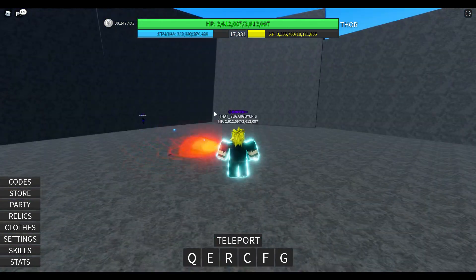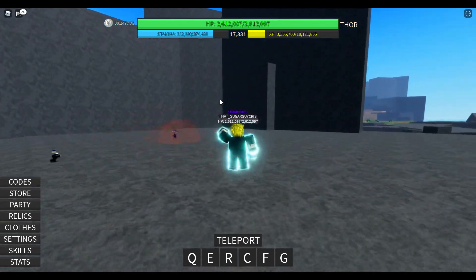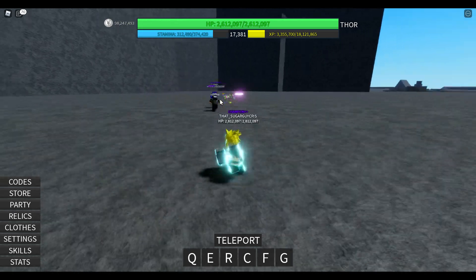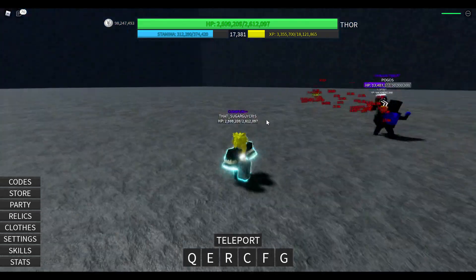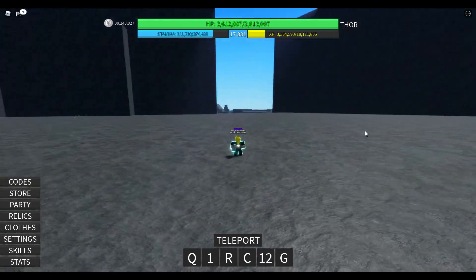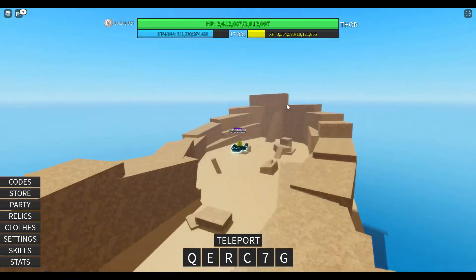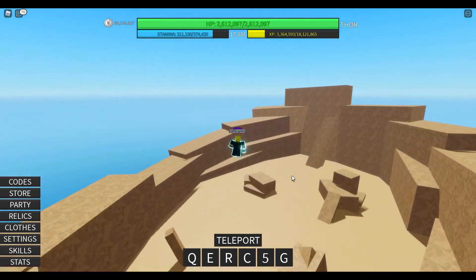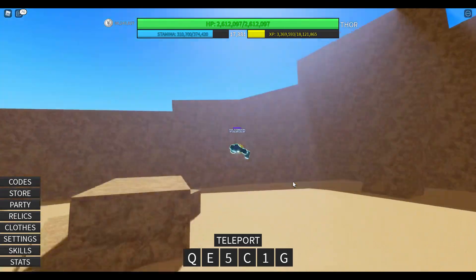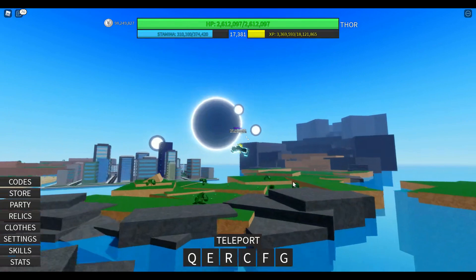Why did I mention the phoenix class? Well, it offers the longest range moves and all the abilities are actually long range. That is amazing because some of these bosses are AFK and you can just go long range. For example, there's a boss right there in the desert and I can shoot him all the way from over here and he won't even know. Imagine having all your abilities long range — you can just farm these bosses without them even knowing you're killing them.